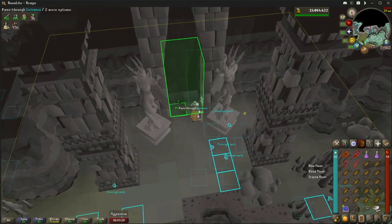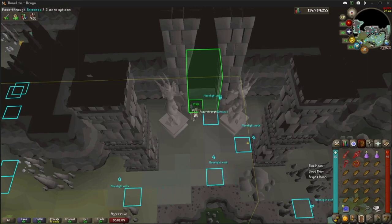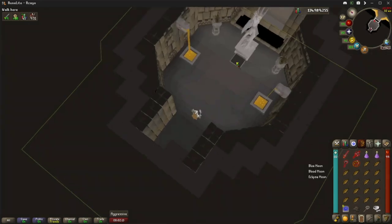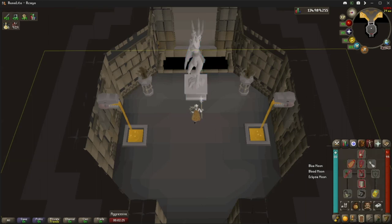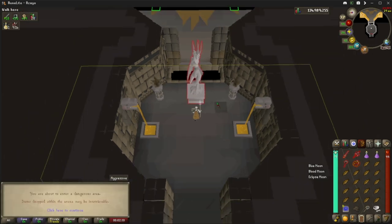We're going to start the first boss — Eclipse Moon. This one is weak to stab. Come through to the statue. All you need to do is pray Piety, no protection prayers, pot up, use the statue. I'm going to use my crystal halberd first for the specs, then chuck on the fang and defender, pray Piety and we're in.